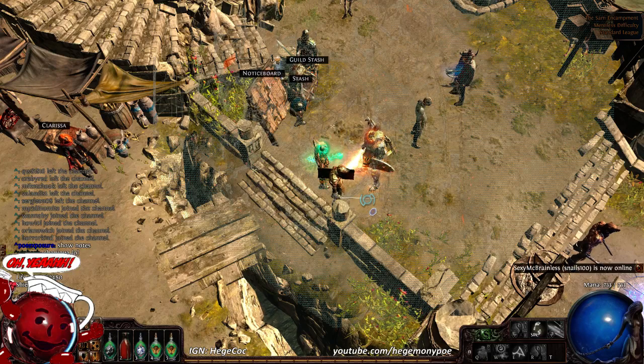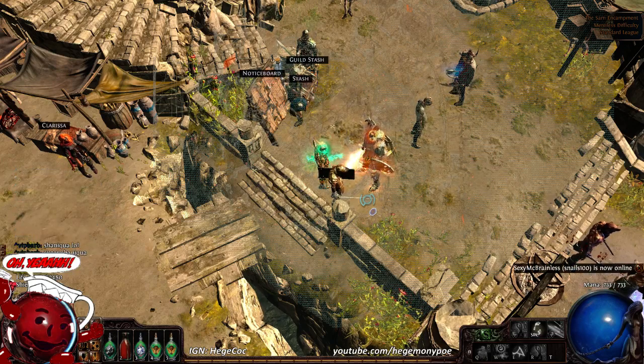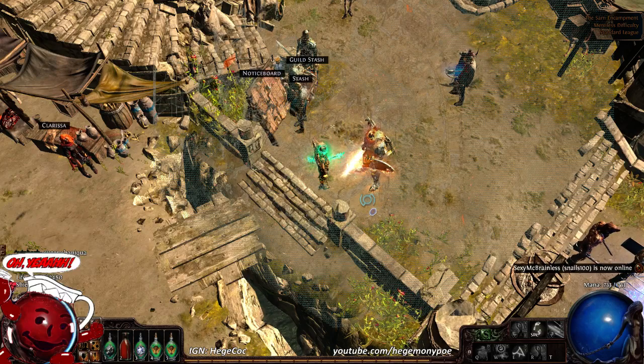During spectator mode you can use arrow keys to move your screen. That is what I was really wanting - I didn't want to just auto-follow somebody, I wanted to actually look where I wanted to view the arena. That's really cool.